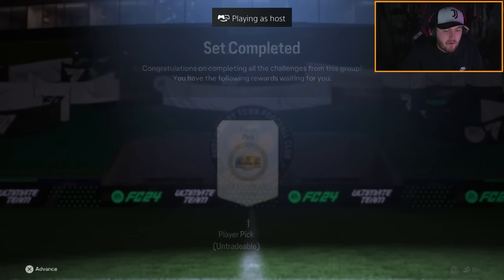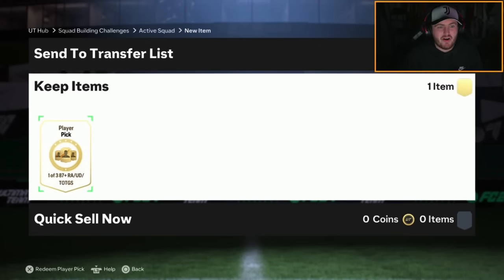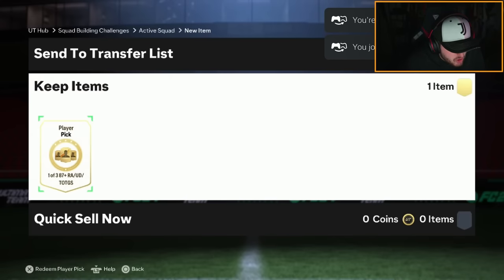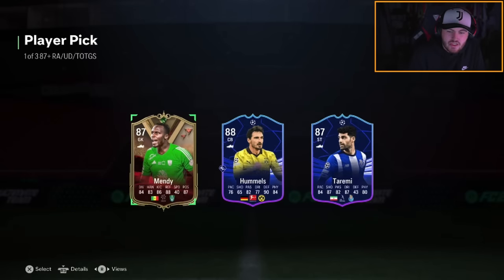Next 87+ player pick — want to stay away from ultimate dynasties unless it's one of the big dogs. Here we go — that's almost identical to mine: Mendy, Slutterbeck, Boniface. That is terrible. Going again — Hummels or Medi Toremi as team of the group stage, and Mendy in the first slot again. I might be putting my tinfoil hat on, but EA must be doing some shenanigans — certain players keep showing up in the same slot every time.